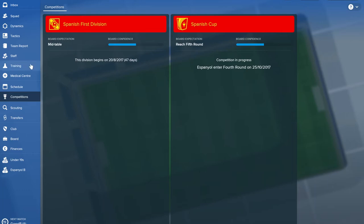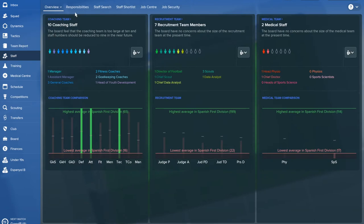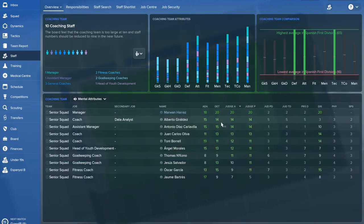One of the first things I'd like to do is go into my staff, my coaching team, and figure out who has the best judgment of ability. Judgment of potential is important too, but I'm trying to find out who the best players are currently. You've got two options here — 14 is not a bad attribute — one's a coach and one's an assistant manager. Generally you want to rely on your assistant manager most, and in Espanyol the assistant manager, Antonio, is quite decent. So we'll be trusting Antonio's judgment when it comes to our players.